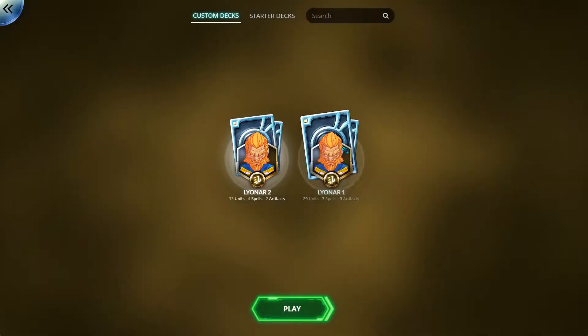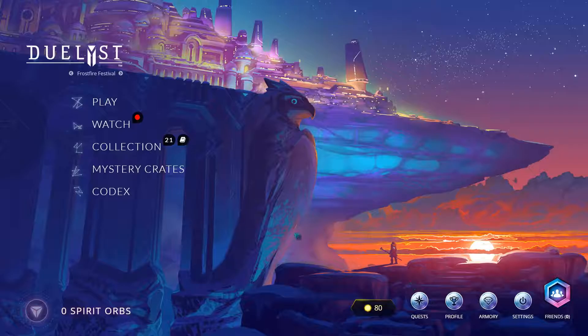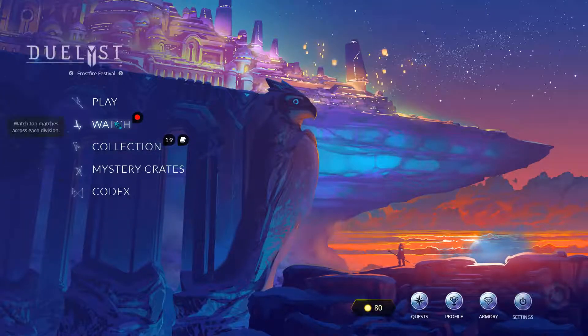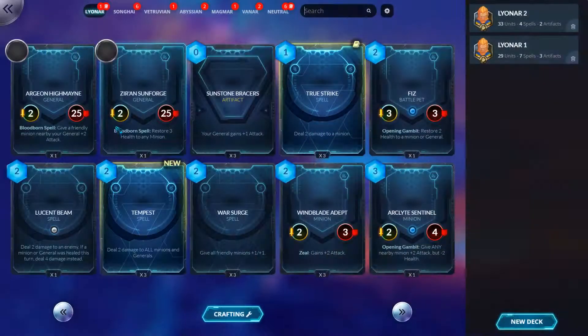Alrighty, so yeah — that is Duelist. After every round, you get 15 gold for winning 3 games. Any quests that you finish will make themselves apparent. And yeah, that's about it. You have a collection.